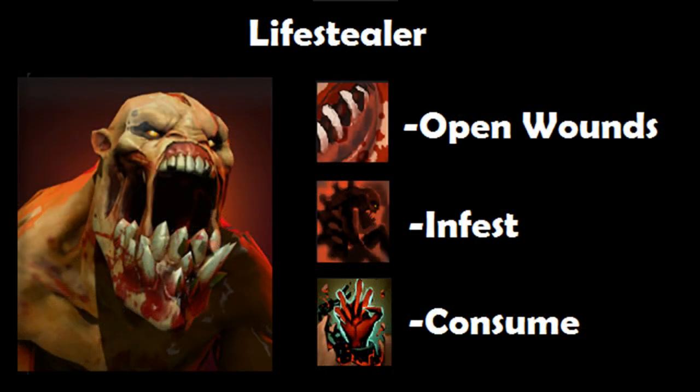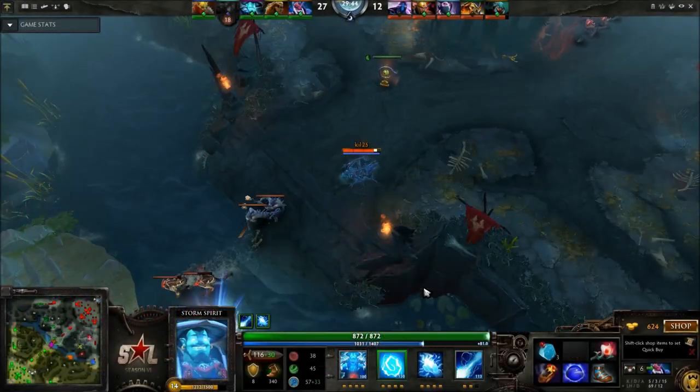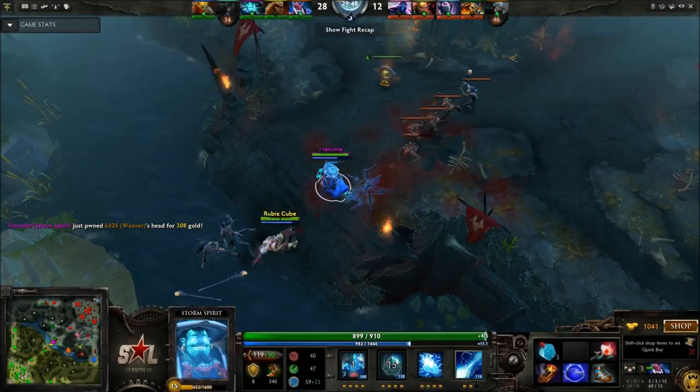And then of course Lifestealer — probably the most important hero to mention — in the sense that his Infest can go into Storm Spirit, and with Ball Lightning they have high mobility; he can burst out and kill anyone. So there's Weaver, he's in trouble, there's the Vortex and out comes Lifestealer for the kill. Great kill.